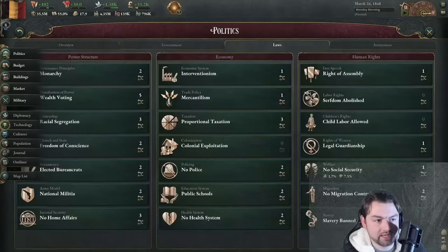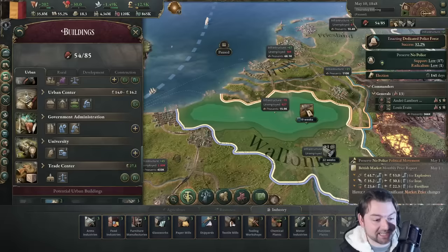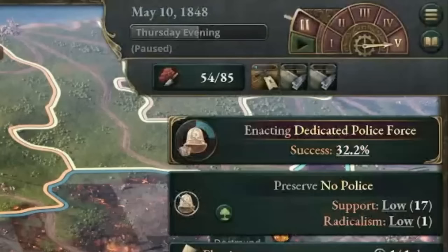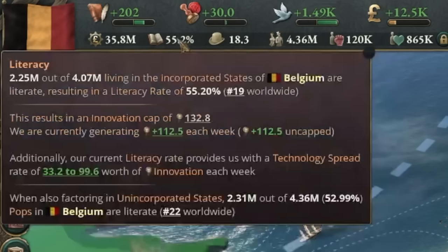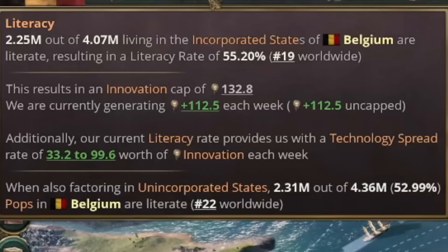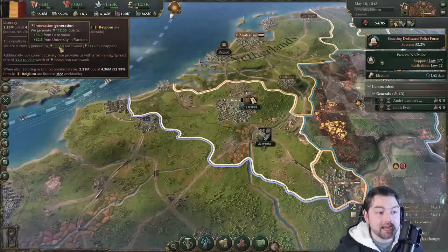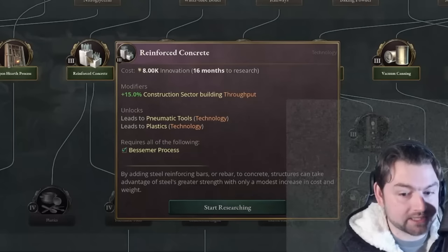Our institution focus is getting a police force to clamp down on our people. I'm running out of people — I have to wait until more people migrate or I tech up a bit more. It's 1848: our living standard is ridiculously high at 18.3. Our literacy went from 45 to 55. The innovation cap went from 101 to 132. We get 112.5 research each week, and 62.5 of that comes from all the universities in Flanders.